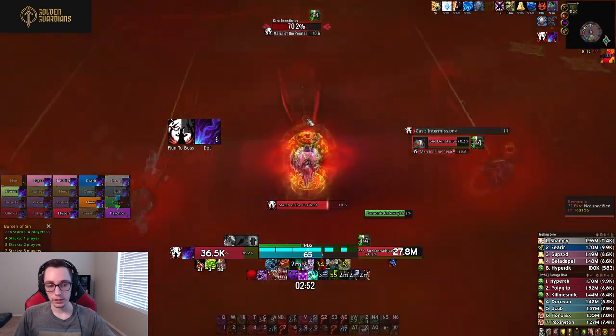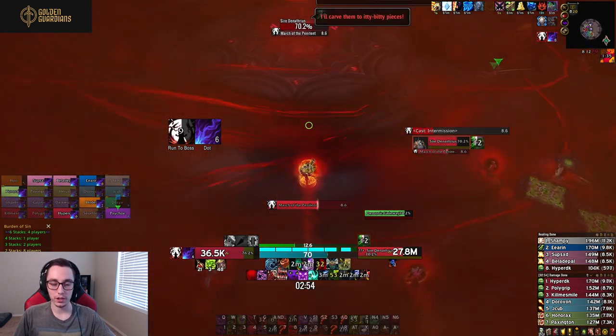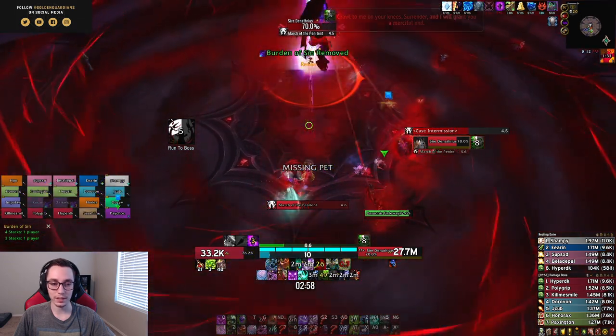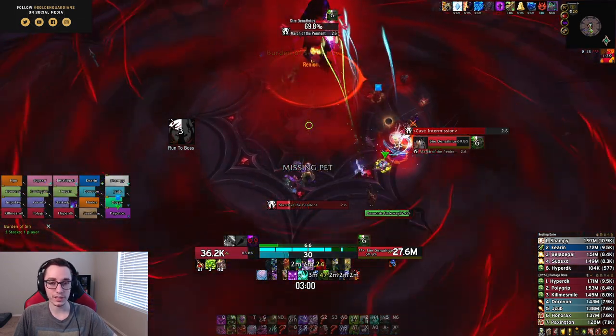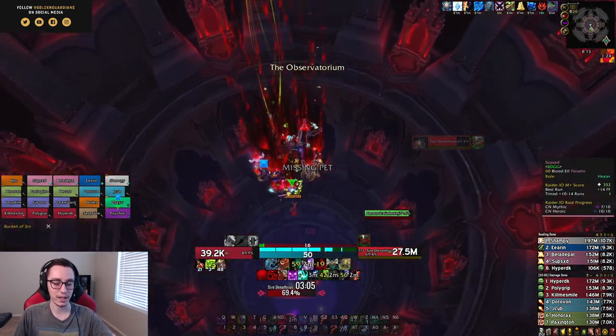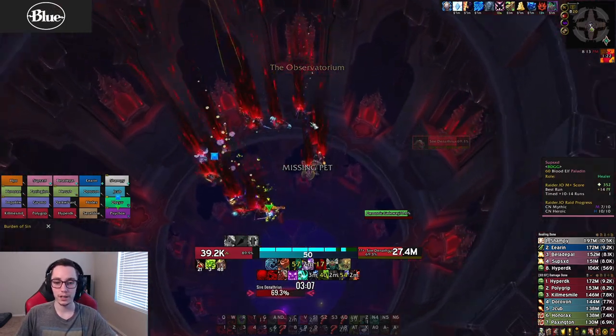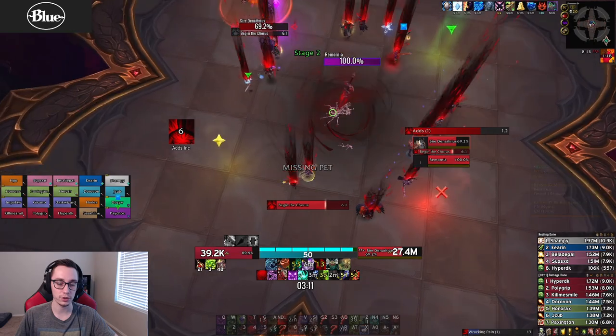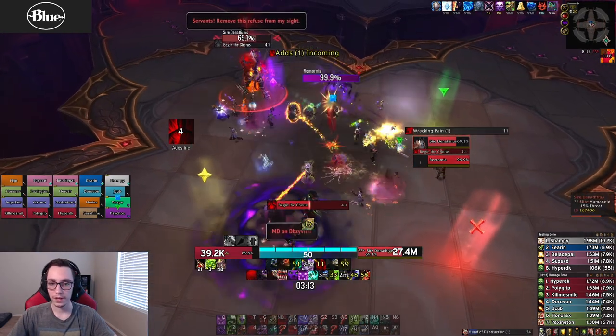Here the main thing is get to the boss as fast as possible and do damage. Keep an eye out for anyone at four stacks, because they might need to be Life Gripped by the priest. This is where we kept comms very clean — no one was talking except people who needed help getting to the boss. You can use Freedoms and Grips as well.